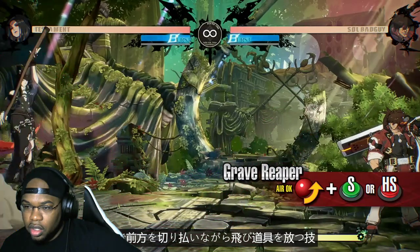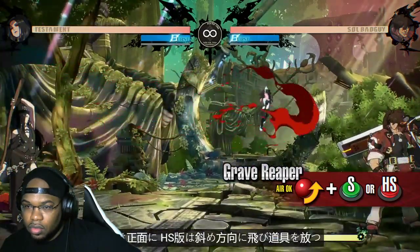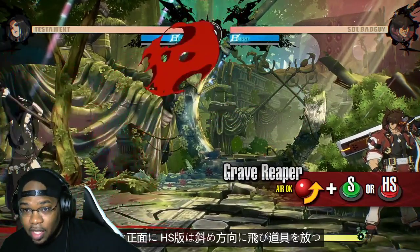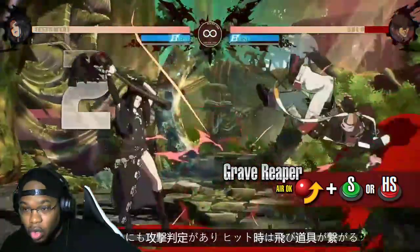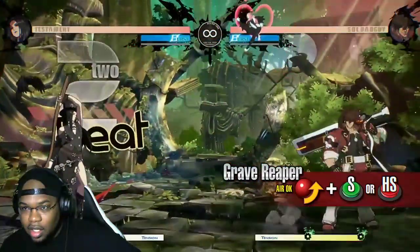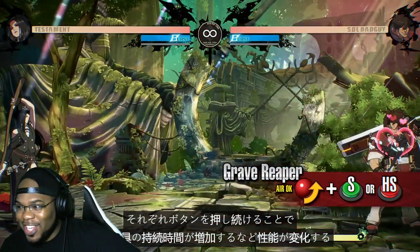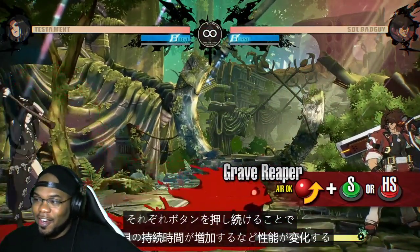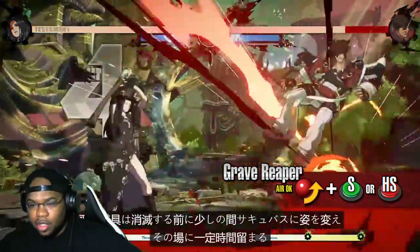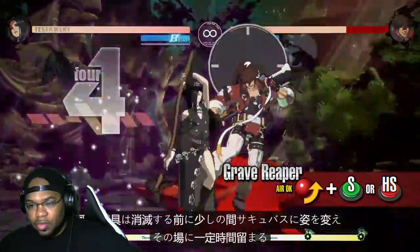Grave Reaper sends the projectile forward while the heavy slash version moves at a diagonal. Is that an active hitbox the whole time? The strike also has a hitbox — it combos into the projectile on hit. The properties of the projectile change if you hold down the button, such as increasing the active frames of the projectile. That looks a little broken — it summons a succubus and remains for a short while before disappearing.